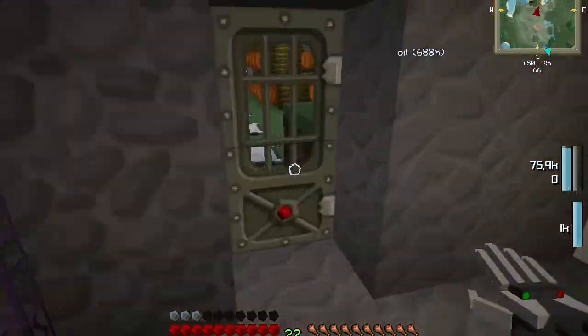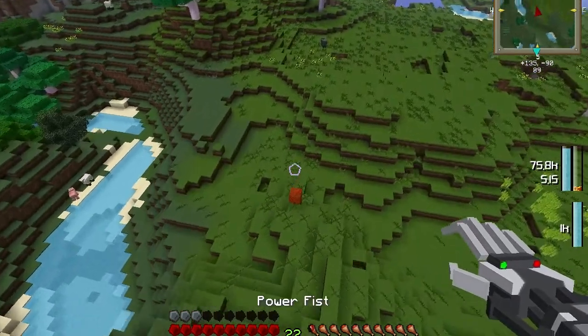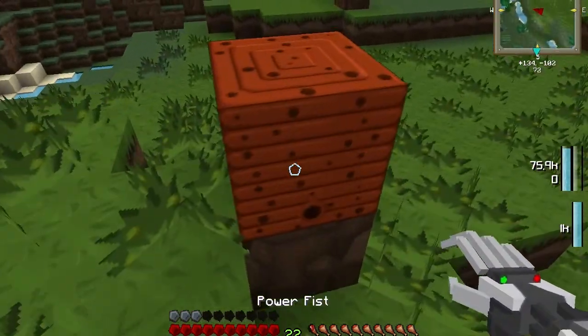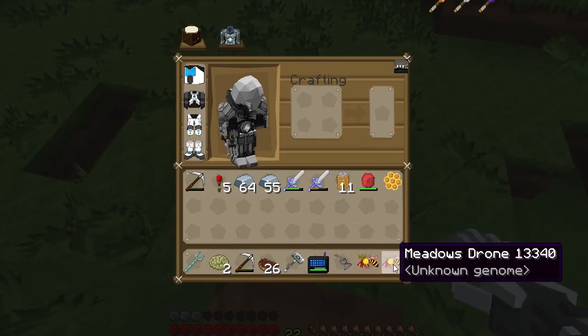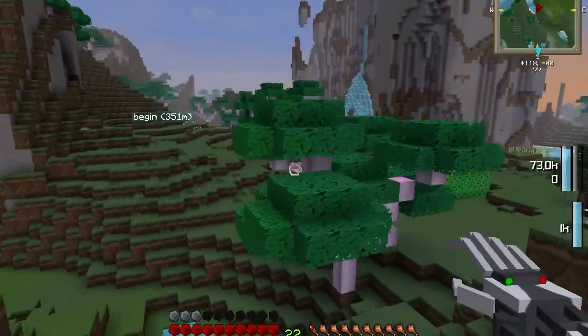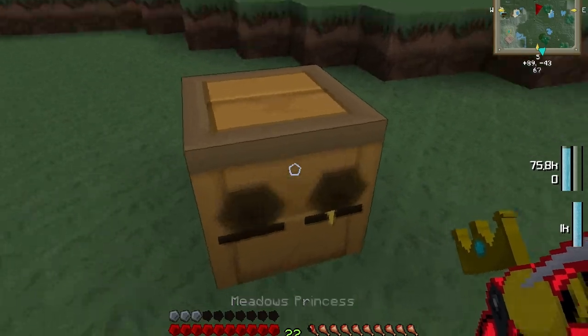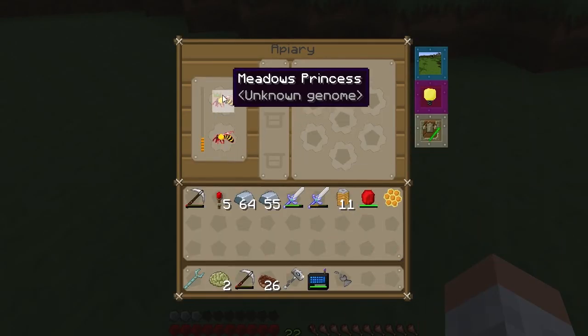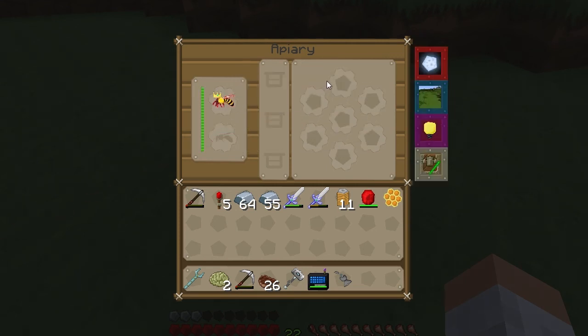So normally, let's go find - here's one. Normally it should work. There we go - now I have a meadow bee and a princess drone. So the first thing we're going to do: I have made the apiaries. Let's put it in here, and now these two are going to make a queen, and now it's just going to produce stuff. And when she dies, she will give a meadows queen, and normally she will also give two drones.